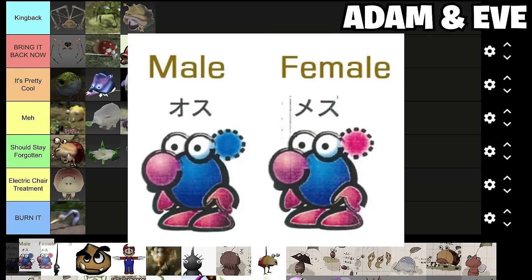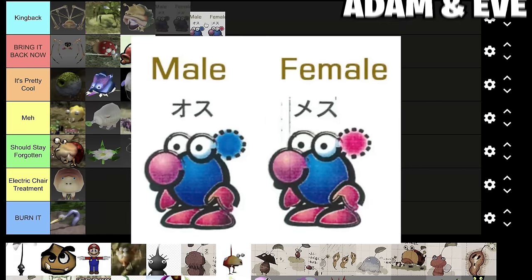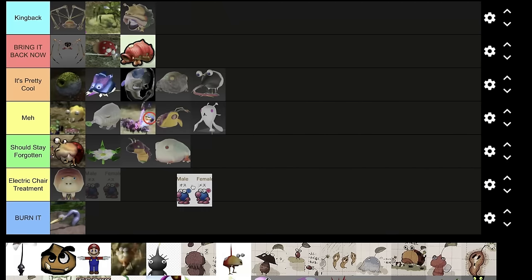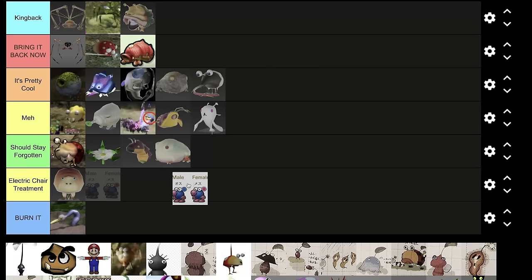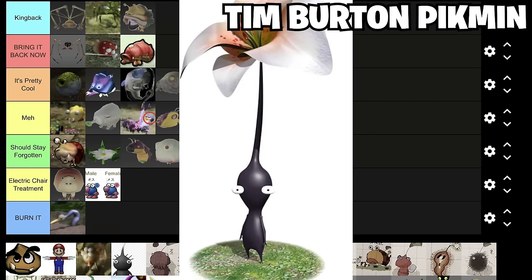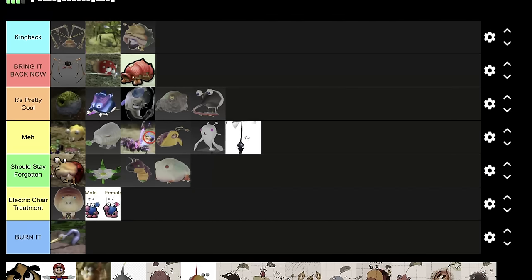Moving on to forgotten Pikmin types — let's start off with the beta Pikmin. Considering the butterfly effect, I think Pikmin 1 would have sold like maybe two copies if Pikmin looked like this. Maybe electric chair treatment, because I think the bread bug's a bit lonely there. What about the Tim Burton Pikmin? I don't think I've ever seen this one. I like the Tim Burton Pikmin — I think they deserve to be above the other beta design.